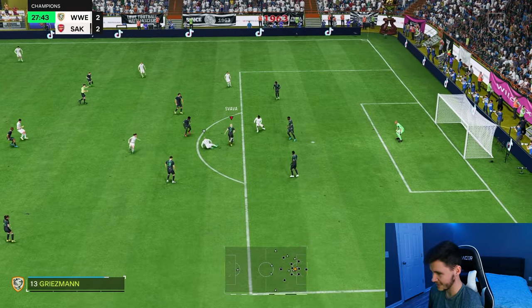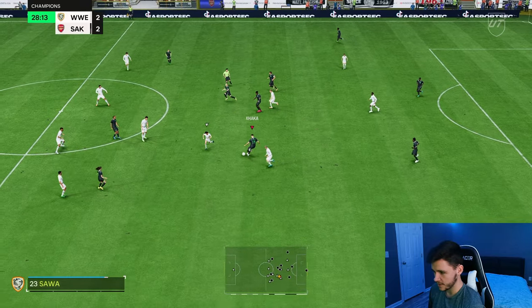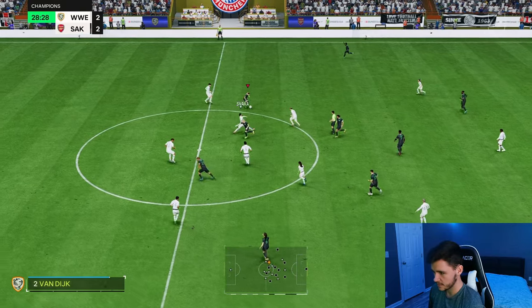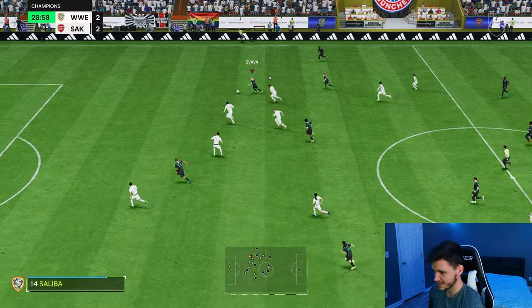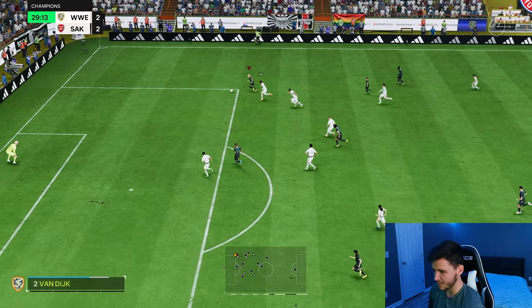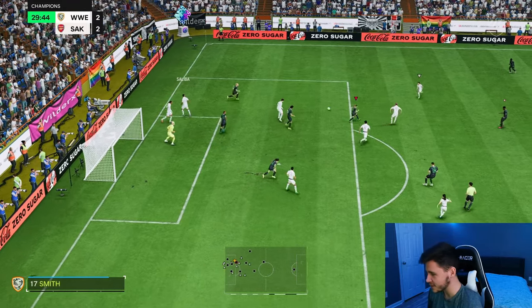Svava — Griezmann onto his left foot. It's a good tackle, nice strong challenge. It could spring into a counterattack. I'm going to try to get her in behind. Svava, touch, touch — all the way. She's quick! The cutback could have been better — four-star weak foot right there, unlucky.